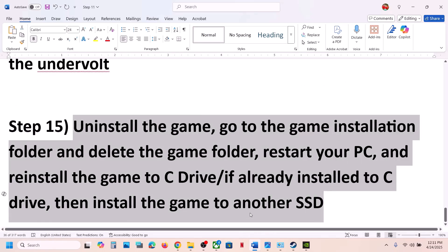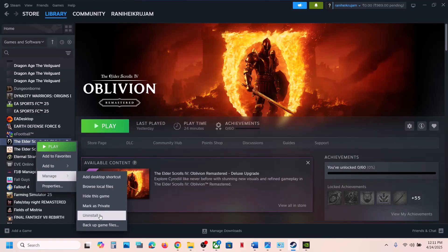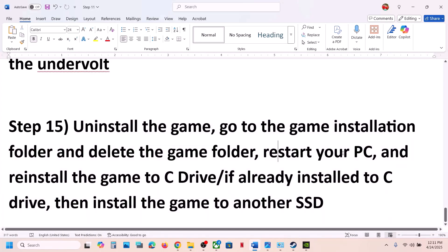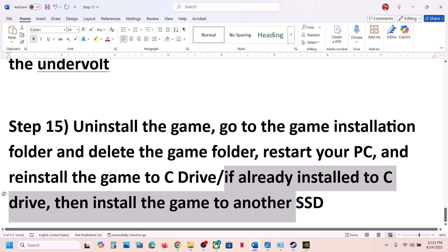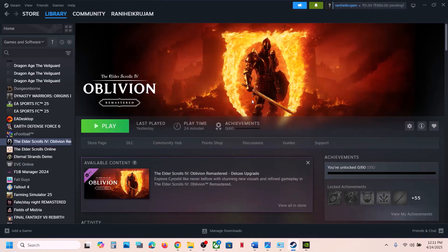The last step is to uninstall and reinstall the game to a different drive. Right-click the game, select Manage, click Uninstall. After uninstalling, delete the remaining game folder. If the game was on D, E, or an external drive, try installing to the C drive. If it was already on C drive, try another SSD and check. One of the steps in this video should help you run the game successfully. Thank you so much for your time — please like this video and subscribe to my channel.